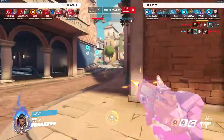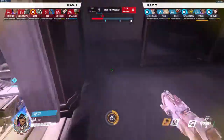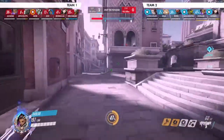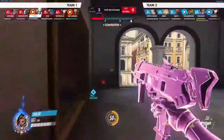The enemy's Sombra rushes past us again. Just exposing her there is already good enough — it's going to cost her time, and that's all we need right now. Time is all we need. I still know the Genji has his blade, so once again we just hack the Genji.